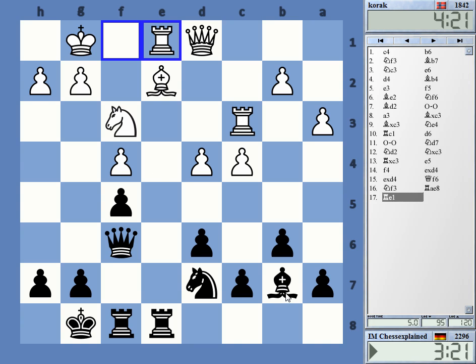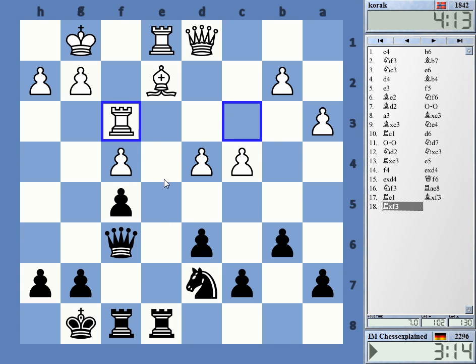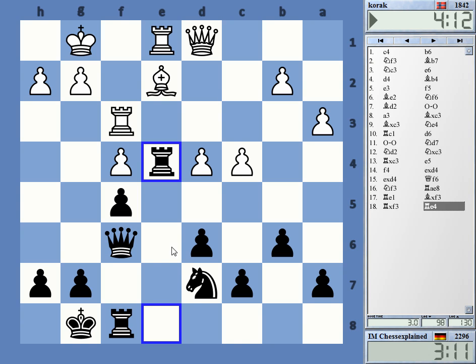What if I take on f3 now? If he takes with the bishop I take e1 and d4. He needs to play a move that's probably not very desirable — rook takes, but then I have rook e4. Yeah, okay, so I get something going on the e-file. It's not easy for him to coordinate now.